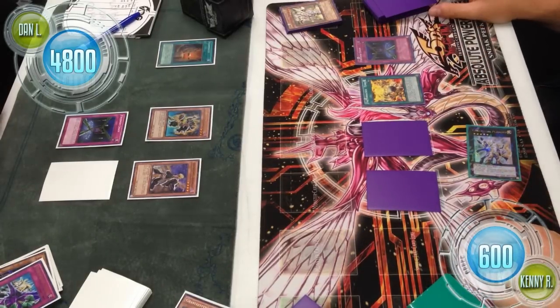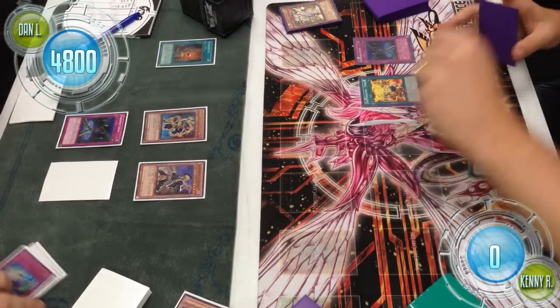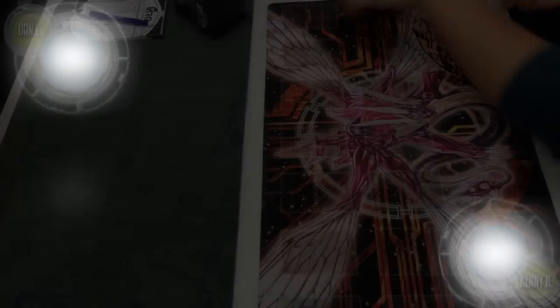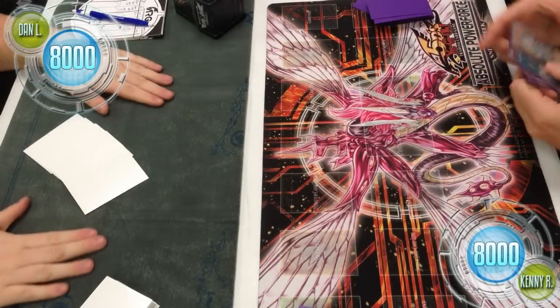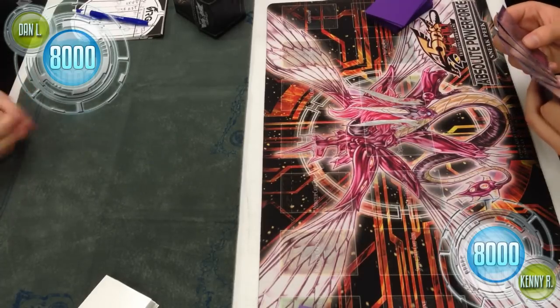This is definitely one of those games where card advantage becomes a huge advantage — in terms of keeping board consistency and then pushing through life points and winning the game. Kenny scoops game 1 and they go to game 2. Kenny has turn 1, so he opens with a normal summon.